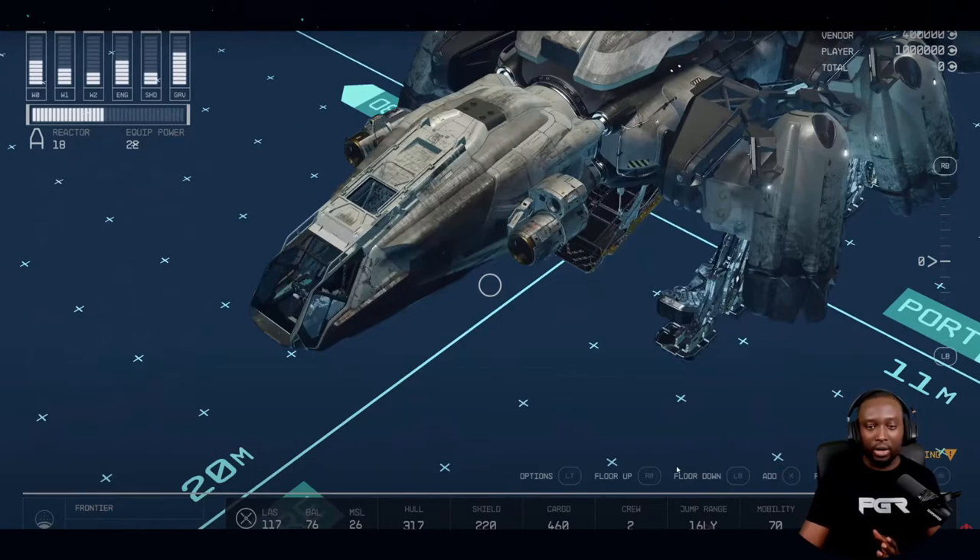Now the ship builder — what they're showcasing is that all these pieces are modular. You're looking at the cockpit here, which can be taken off. You can see there are ports that connect these pieces together, and it's quite interesting.